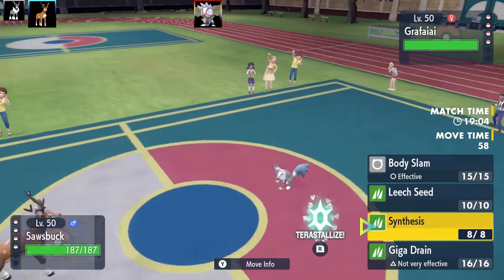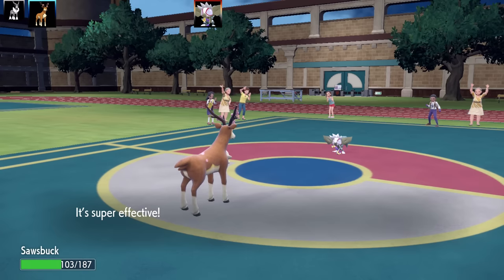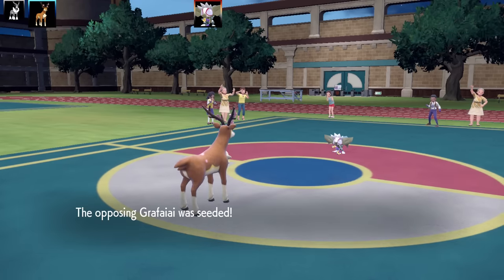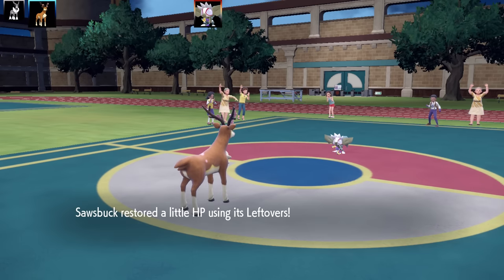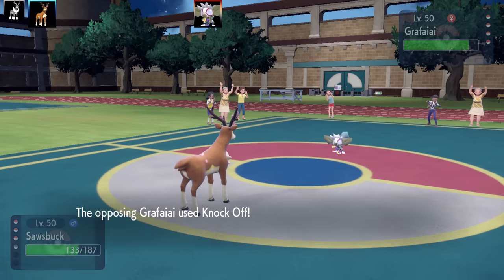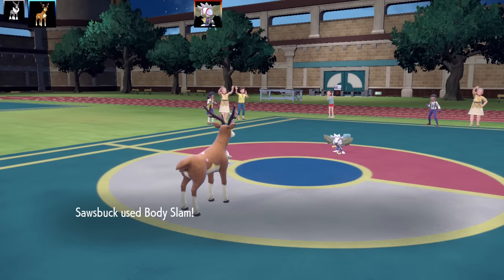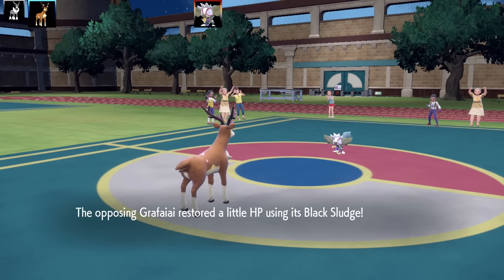Bringing in the bulky set — Body Slam, Leech Seed (my favorite healing move), and Giga Drain with Serene Grace as the ability. Serene Grace doubles secondary effects, so Body Slam's 30% paralysis chance becomes 60% — kind of nasty. This is max HP, max Defense, Impish nature with Leftovers as the item, so it's a defensive wall. I found Grass type Pokemon tend to make quite good defensive walls.